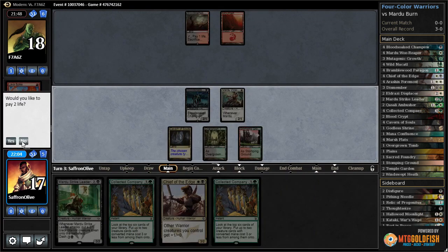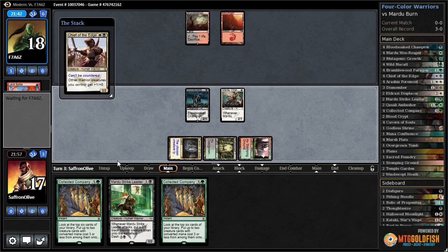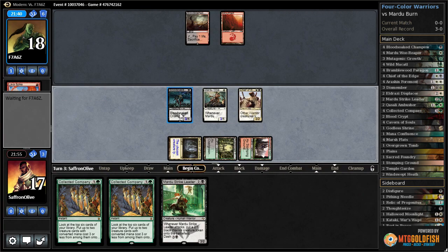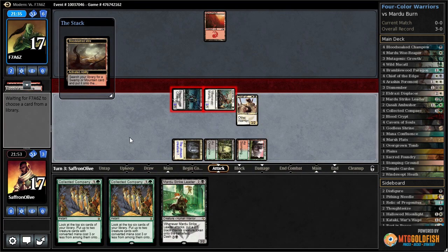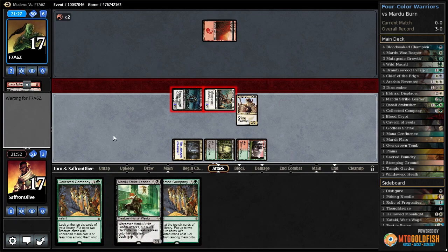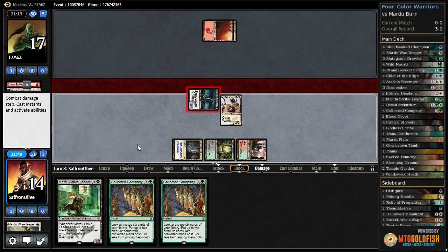We kind of just want to draw lands for these collected companies. Opponent passes. There's the stomping grounds tapped. Chief of the edge — wouldn't be surprised if we get searing blazed or searing blooded. Attack for six, see what happens. Yeah, here comes a searing effect. Woe reaper lets us start gaining life, so they might have to kill that — but chief of the edge represents more damage. They do kill the woe reaper; maybe they have multiple searing effects.